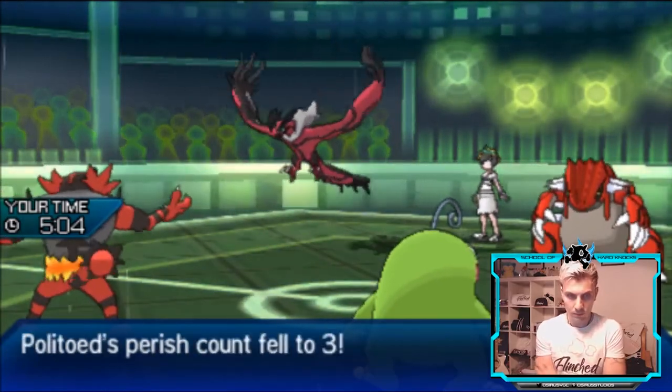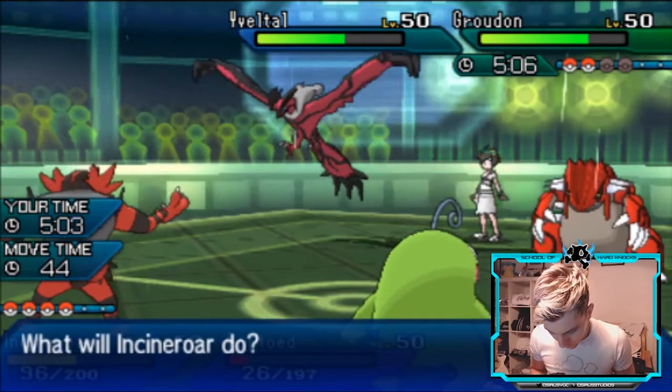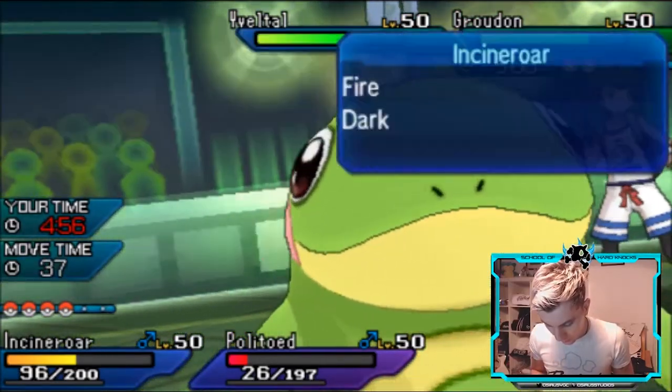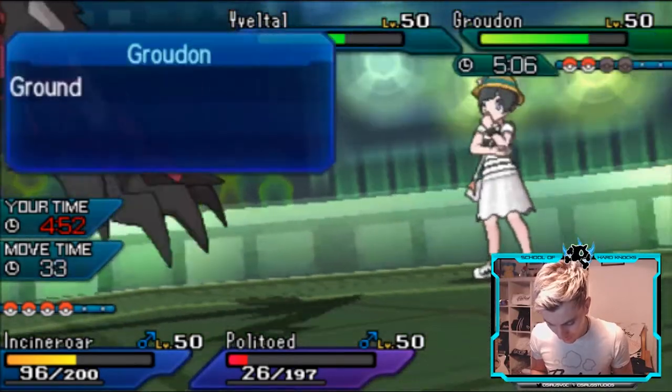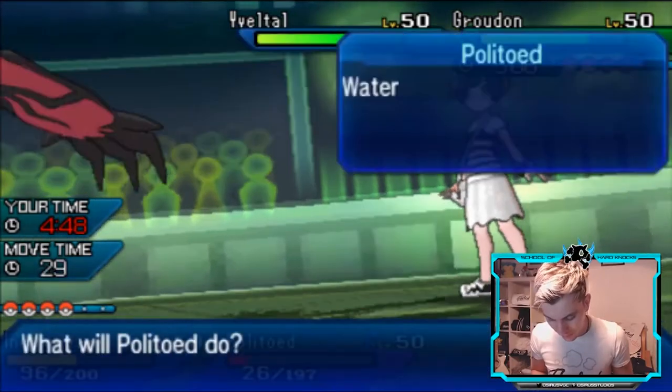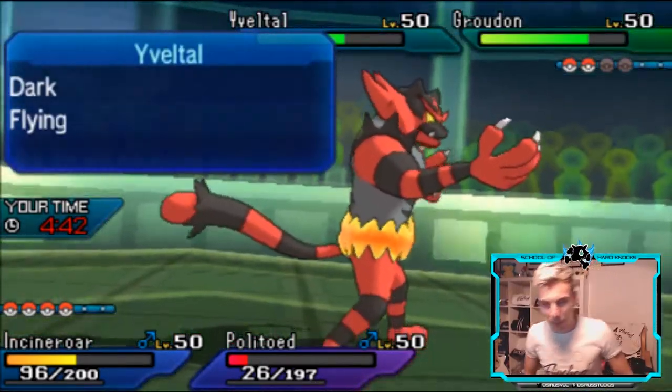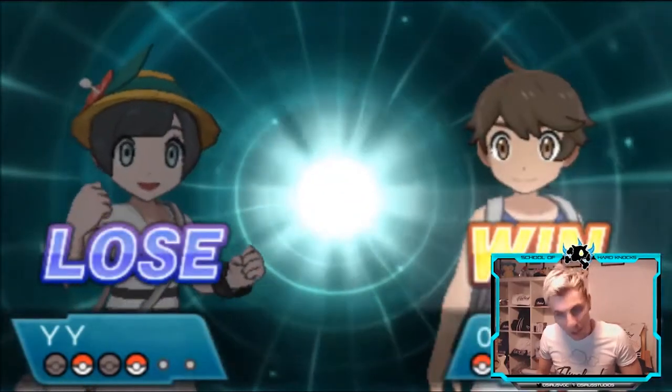Perish count three. I'll bring in Ludicolo. Oblivion Wing goes into Incineroar — that puts it in range for Precipice Blades maybe, but it has to hit, and it does. Incineroar survives — the king! Now we can Fake Out Groudon and go for Perish Song. It makes more sense to Fake Out Yveltal because Groudon has access to Protect, but Yveltal has to target Politoed. Snarl takes it fine since we've already got Perish Song up. That locks the game, and my opponent forfeits — good game!